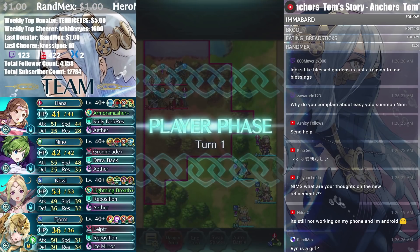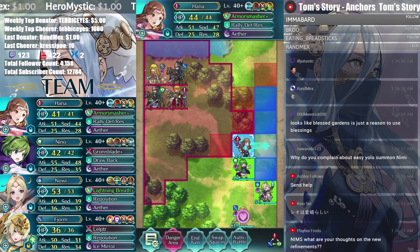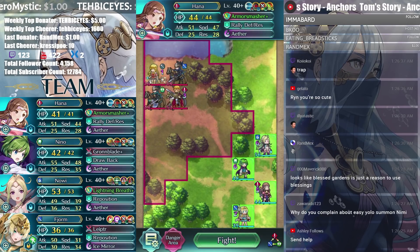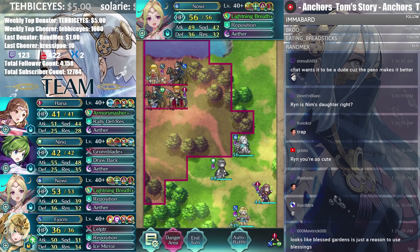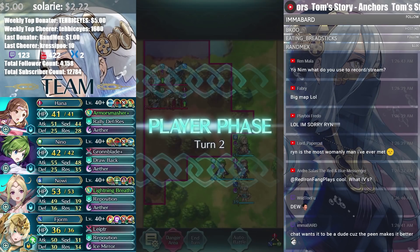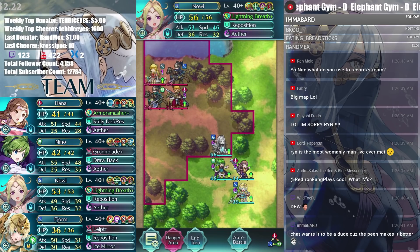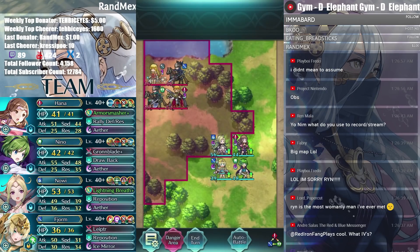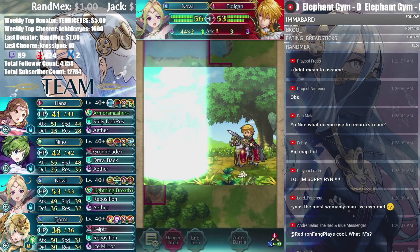Plus Gardens looks like it's just a place to get a bunch of blessings, so everyone should be spamming blessings on their heroes. Just get blessings and then get free orbs — that's really nice of IS. I was hoping for more; I was so certain it was going to be a challenge. Not bad either way, I'm not complaining about free orbs and free blessings, but these are just story maps, aren't they?